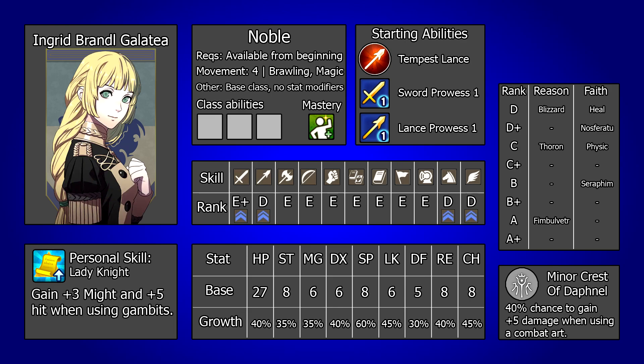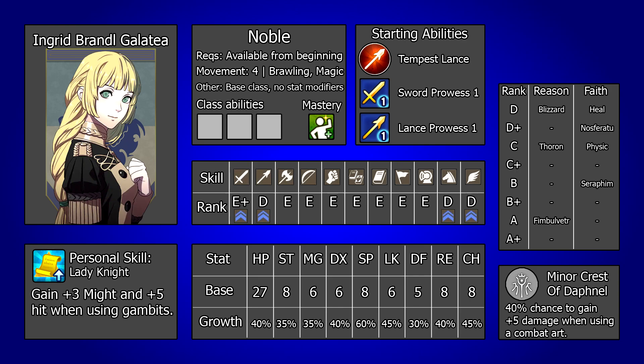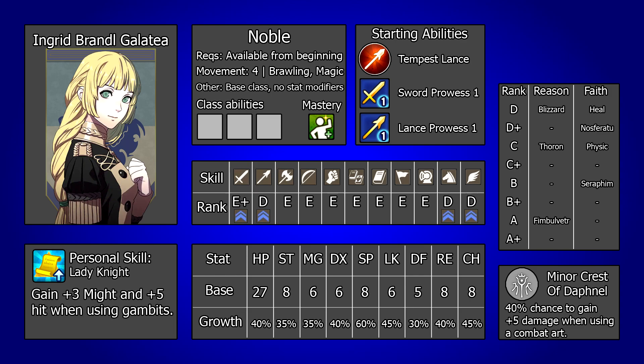One more thing to note is that Ingrid has 2 might supports, one with Felix and one with Sylvain. These units can all be used to support each other very well, and Ingrid can make a great adjutant for one of them if you wanted to amp up their damage. This is aided by the ease with which she can access flying classes, particularly when supporting Sylvain who loves to go Wyvern Lord. This is a great trio of might supports, and all 3 units can help each other out a lot.